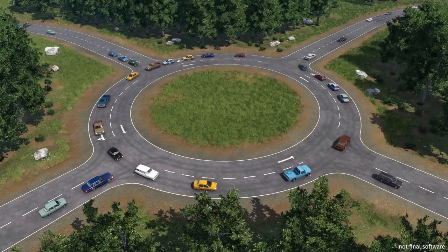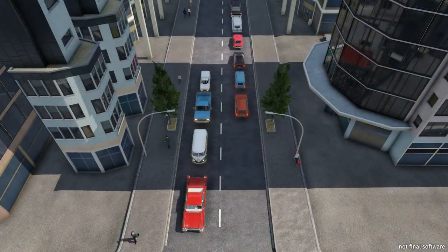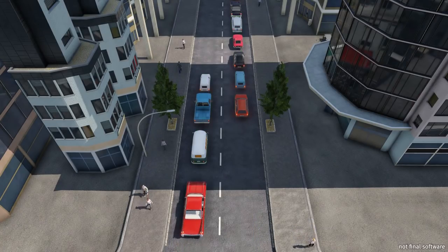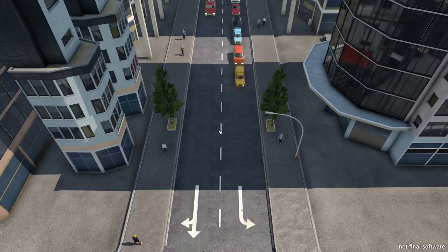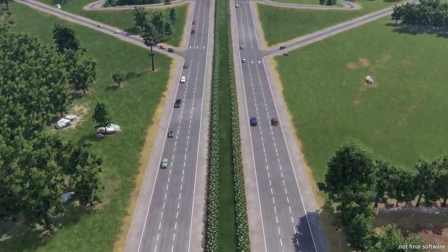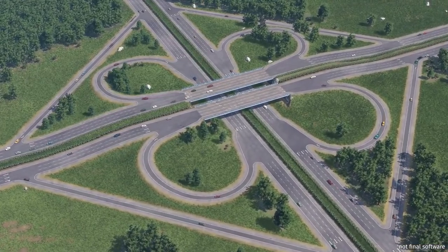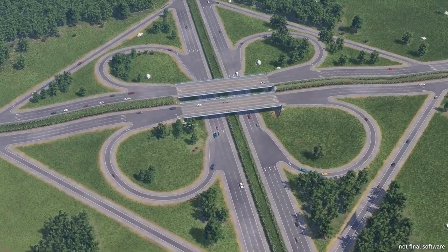A strong alternative to traffic lights are roundabouts, which consist of one-way roads. Build them from a blueprint in individual sizes, or construct them in any shape or form desired from scratch. One-way roads are available in various speed and lane configurations, and any road on the map can be converted into a one-way road, allowing fine-grained regulation of traffic flow in and outside of cities. Highways in or between cities allow cars and player vehicles to move faster. Ramps and crossings are available as blueprints, which can be edited after placing, or constructed piece by piece.